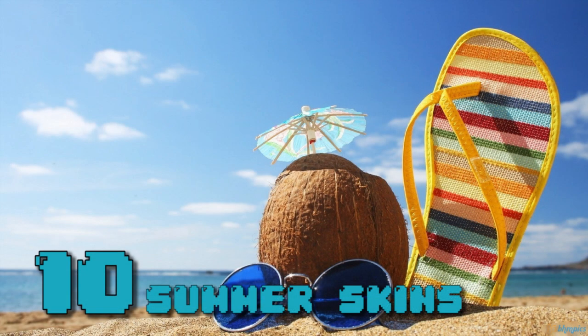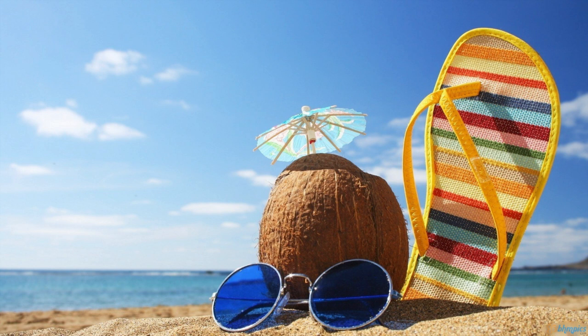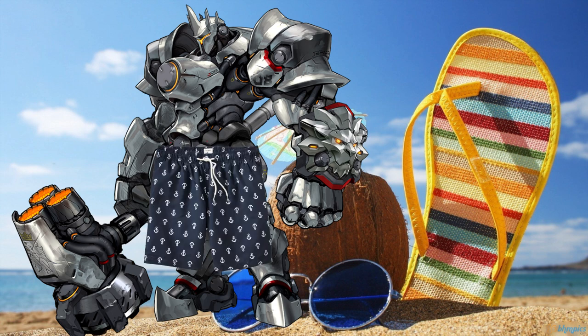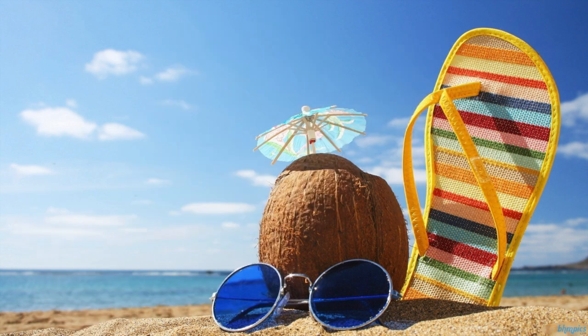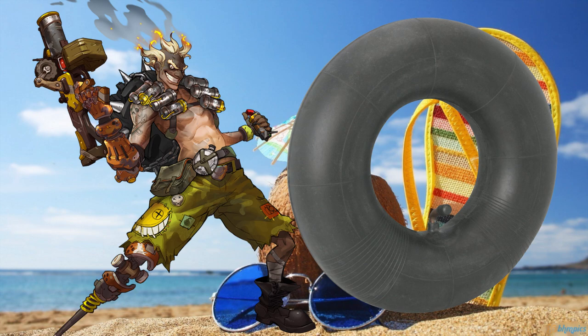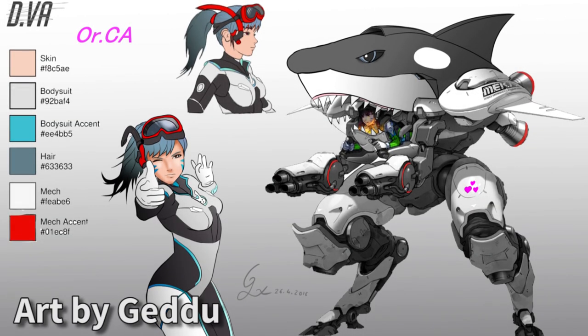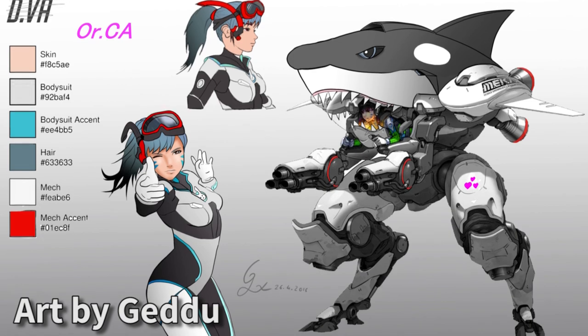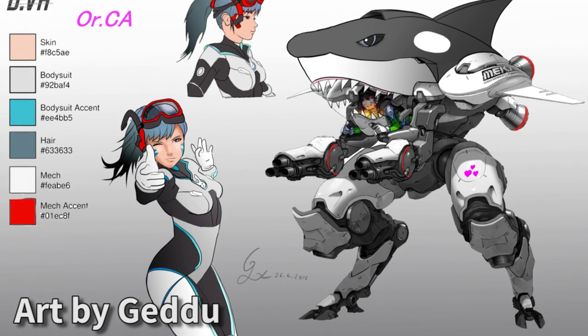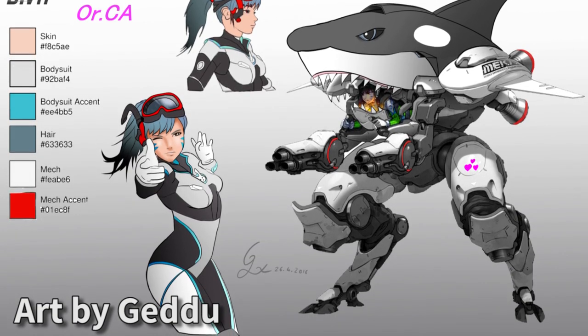At number 10: summer costumes. I know we just got the summer Olympic costumes, but I want some actual summer costumes — take the Overwatch team to the beach. I want to see Hanzo in water wings and a streak of suntan lotion on his nose, Reinhardt in swim trunks — still full-on armor, but just with a Hawaiian t-shirt and swim trunks over it. And of course I need a Junkrat whose rip tire is an inflatable inner tube. Check out this great piece of art by GEDU — it's D.Va in a special scuba-themed suit, her mech is shaped like a shark, and she's got a snorkel. This is a skin I'd love to play with, especially with a beach-themed map.